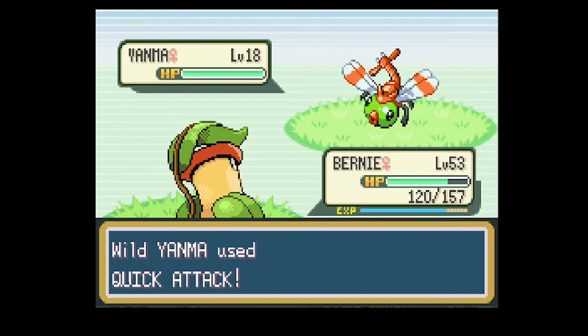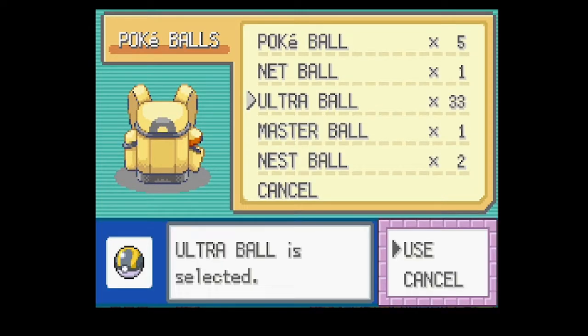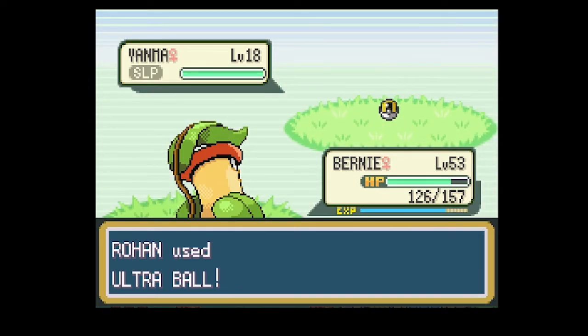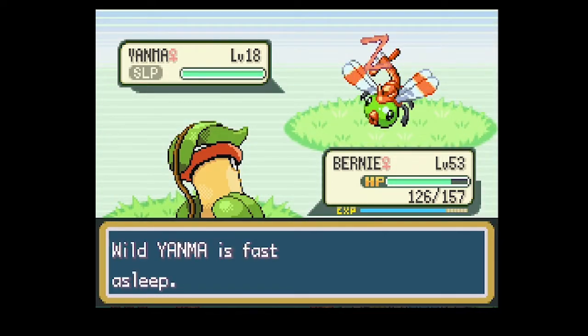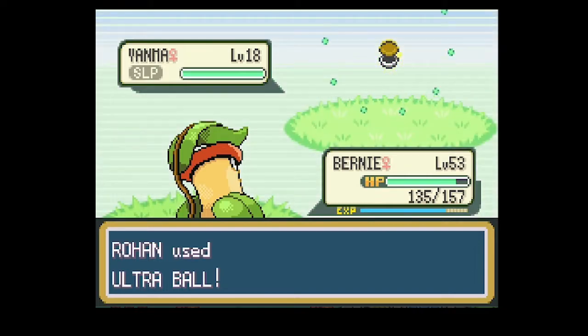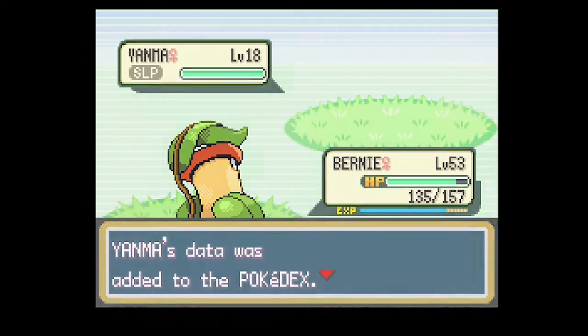One of Yanma's unique qualities - sometimes it has Speed Boost, which makes it really unique. I don't remember where it is in the Pokedex. Let's throw an Ultra Ball. Alright, let's start talking about Yanma. This one has Compoundeyes, which is a good ability. But its other ability is probably better in this generation - that's Speed Boost. What Speed Boost does is Yanma will raise its speed by one stage at the end of each turn, which is really good and makes Yanma extremely fast.